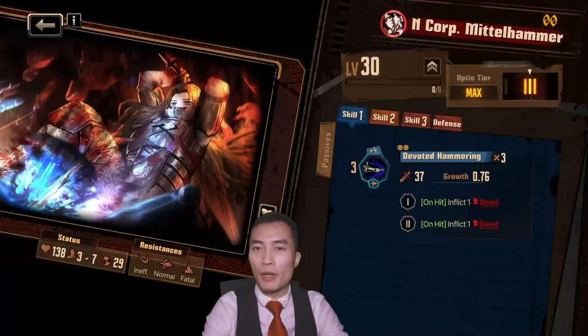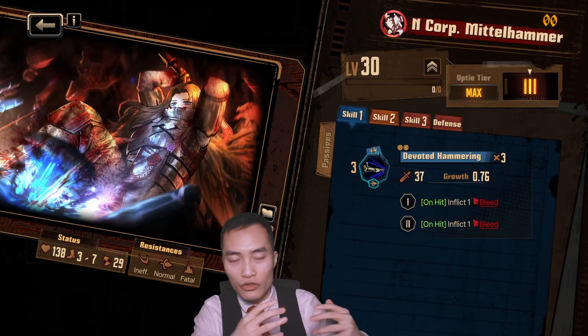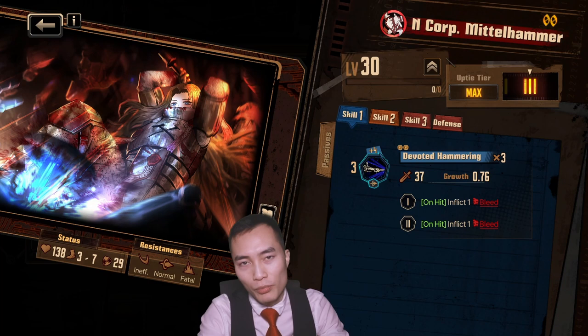Welcome back everyone, Jon Panio here with another video. Today we're going to be showcasing N Corp Middlehammer Rodion. She's the newest character that just dropped with the latest banner. She has a raid up so if you guys want to check her out you can definitely pull on her, but she is a questionable pull. I'm not too sure if you guys want to pull for her and I'll demonstrate why.